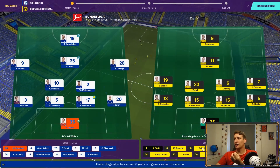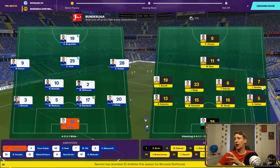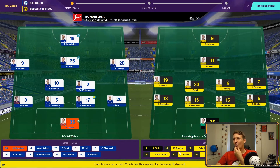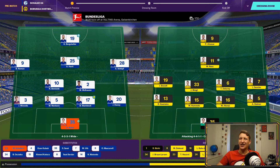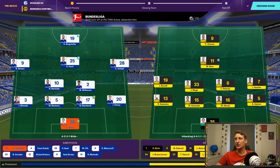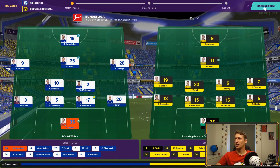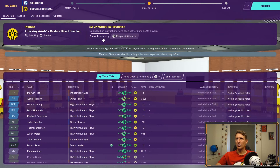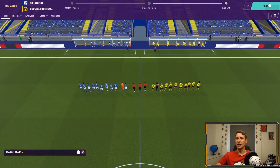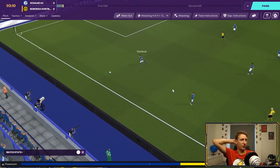A couple of changes: Thorgan's out, he was knackered, but we've rested Sancho so it's probably a stronger lineup. Witzel was on 86% fitness so Delaney has come in. Weigl keeps his place. We're struggling a little bit fitness-wise — we have a bit of a rest now but we struggle with the Saturday-Wednesday routine.